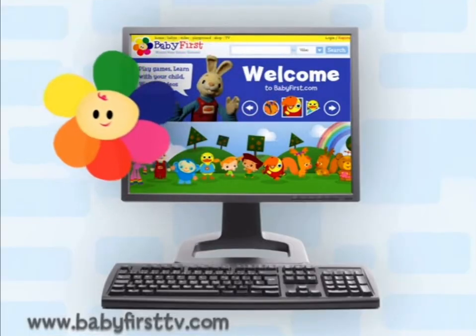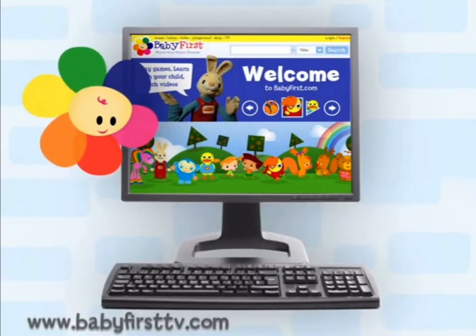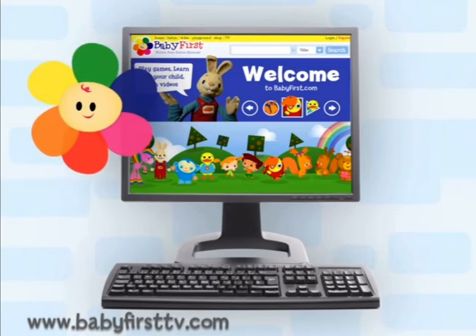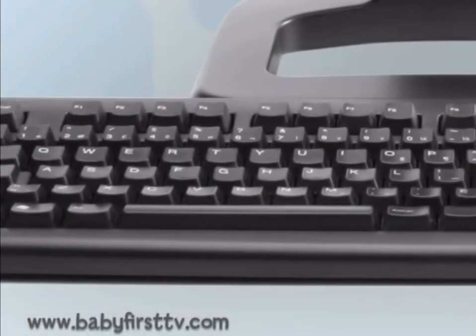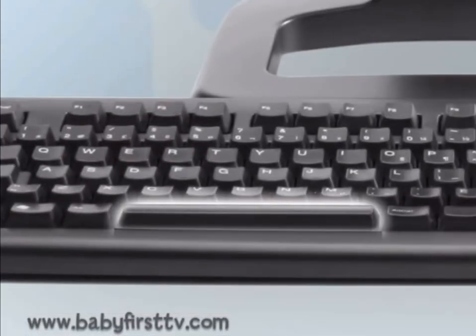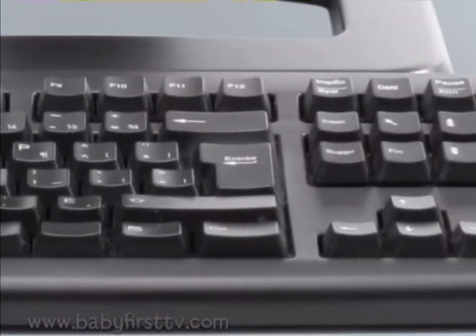Hi, Blossom! It's so much fun to play with a keyboard, isn't it? Do you want to see what you can do with it? All you have to do is press two keys only: the long one, space, and the one with the arrow — Enter.